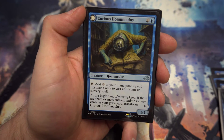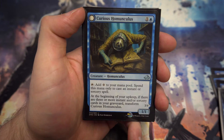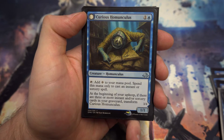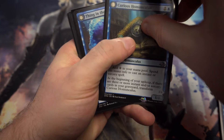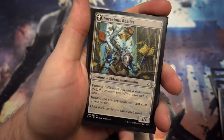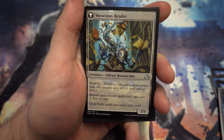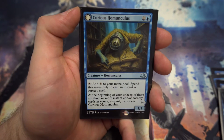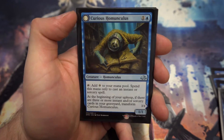Next up we've got Curious Homunculus — one of the two-drop cards that supports blue-red spells. For one and a blue you've got a 1/1; you can tap it for colorless mana to spend only on instants and sorceries. At the beginning of your upkeep, if there are three or more instants or sorcery cards in your graveyard, transform it. If you can do that — and it shouldn't be too difficult with the right deck — you get a 3/4 with prowess and instants and sorceries you cast cost one less. It can prove quite useful, though not necessarily the most amazing thing. Let me know in the comments if you think there are better two-drops.